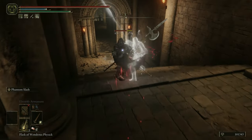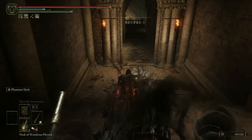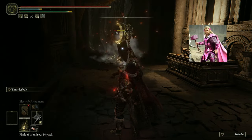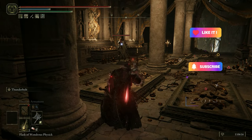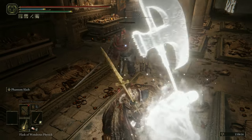Hello and welcome everybody. This pure dexterity, no spells or incantations build lets you switch on the fly between lightning-infused ranged and melee combat that puts Thor the God of Thunder to shame and is great fun to play. If you enjoy this or any of my other builds, then liking, subscribing, or commenting would immensely support this channel, but let's dive right into it.